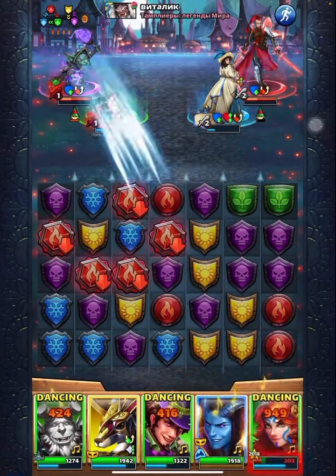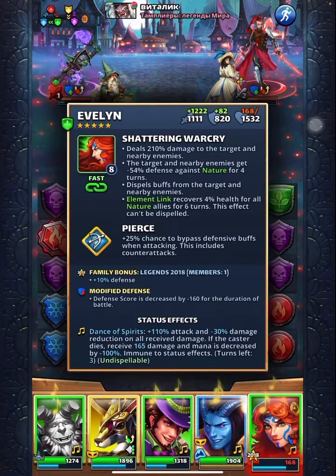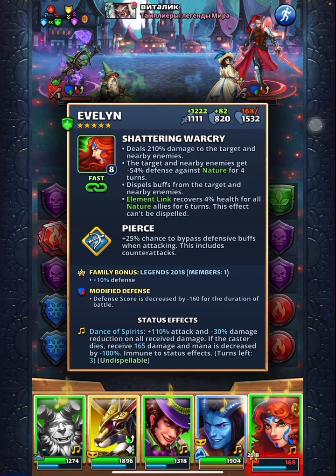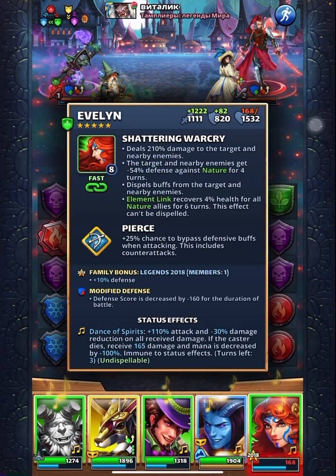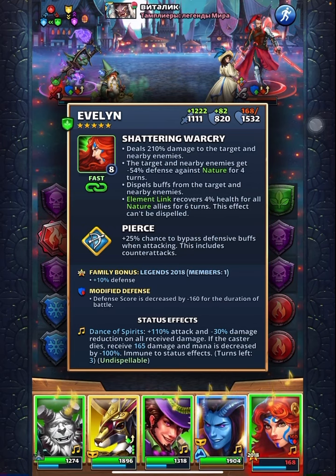We get the first two people attack the same, so there is 168 dark put in — that's a reduction of defense core. Defense core is decreased by minus 160 for the duration of the battle.